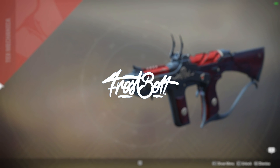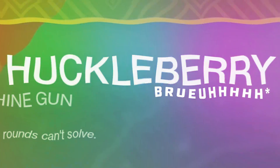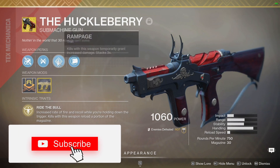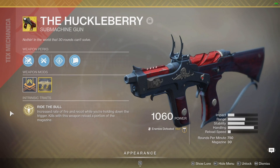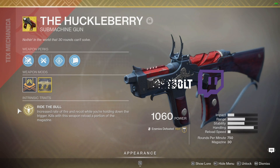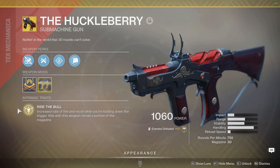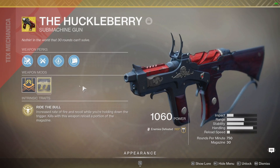Hello, my name is Frostbolt and I welcome you to today's video. In this one we are making a build that focuses on an exotic SMG called the Huckleberry. Let's read the perks: we have Fluted Barrel, Ricochet Rounds, Rampage, Short Action Stalk, and the exotic perk called Ride the Bull — increased rate of fire and recoil while you are holding down the trigger. Kills with this weapon reload a portion of the magazine. You can ignore that last part because the catalyst will allow us to fully restore our magazine whenever we get a kill, which is amazing.